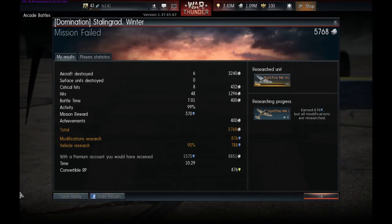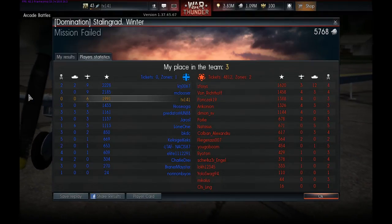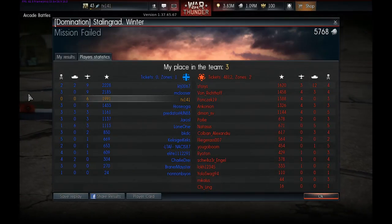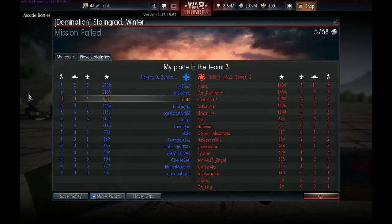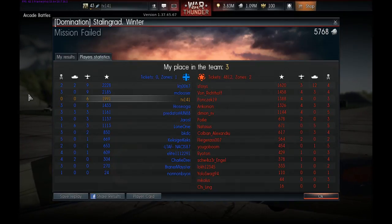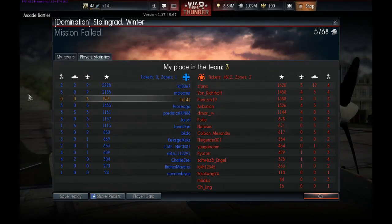There are a couple of flaws: the roll rate suffers over 350 kilometres an hour, the climb rate is alright, and acceleration isn't brilliant. You've got pretty good acceleration up to 250 kilometres an hour, but then you really have to push the engine compared to contemporaries such as a Hellcat, P-40 Kittyhawk, or Yak-7B. Anyway, I've been TX-141 — if you enjoyed the video, why not leave a like, comment, or subscribe for future content. Until next time, ladies and gentlemen, take care and have fun in the skies.